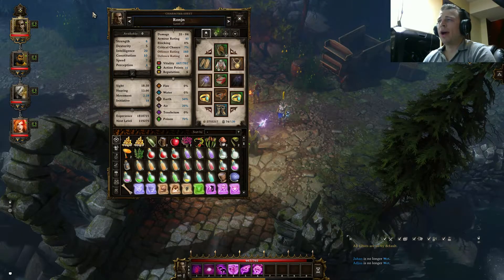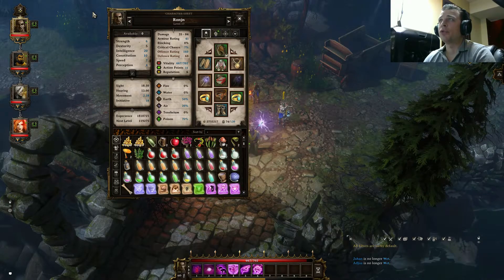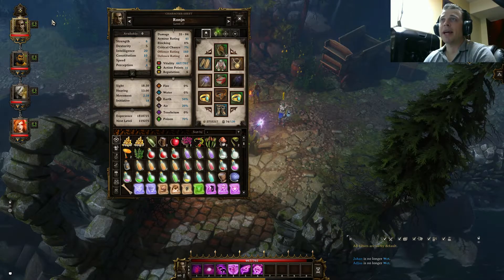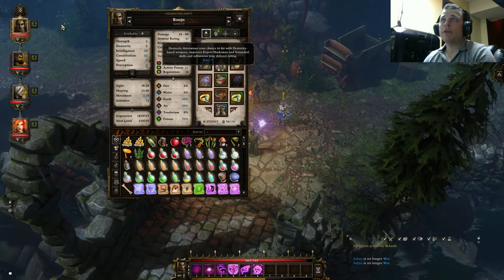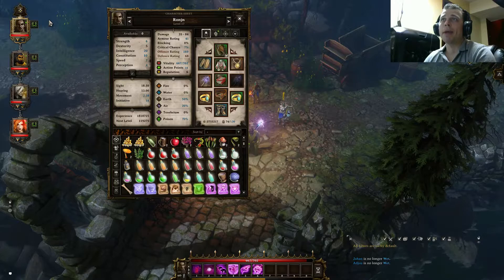I'm level 17, so I think 22 or 23 may be the very max level you can reach. So I'm going to talk about stats. Your main stats are: Strength, Dexterity, Intelligence, Constitution, Speed, and Perception.